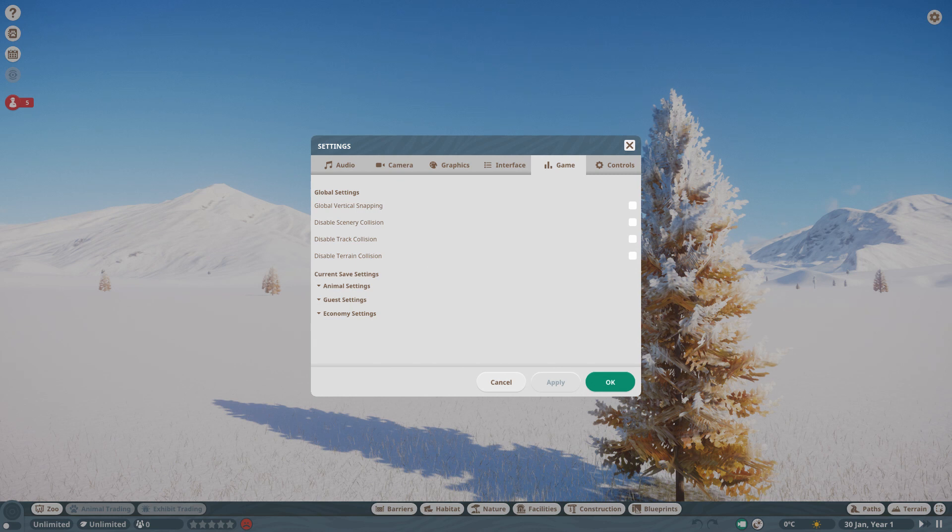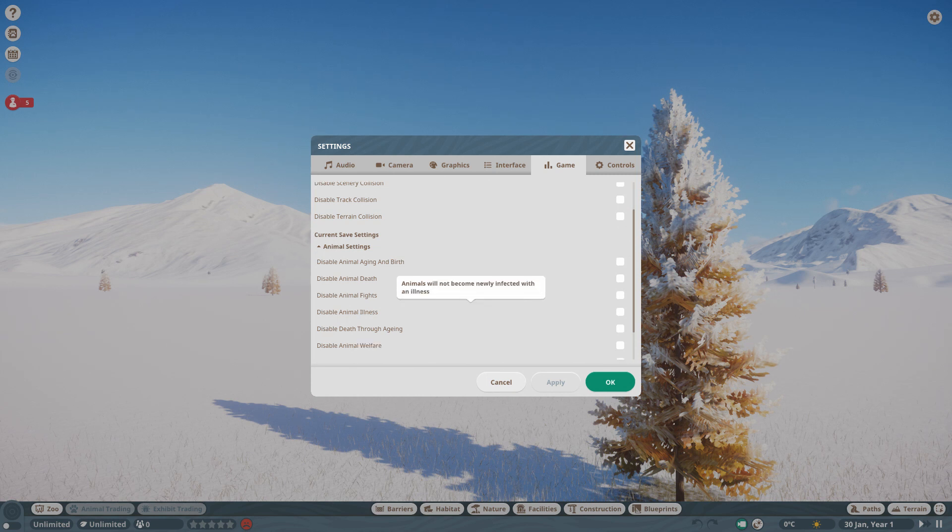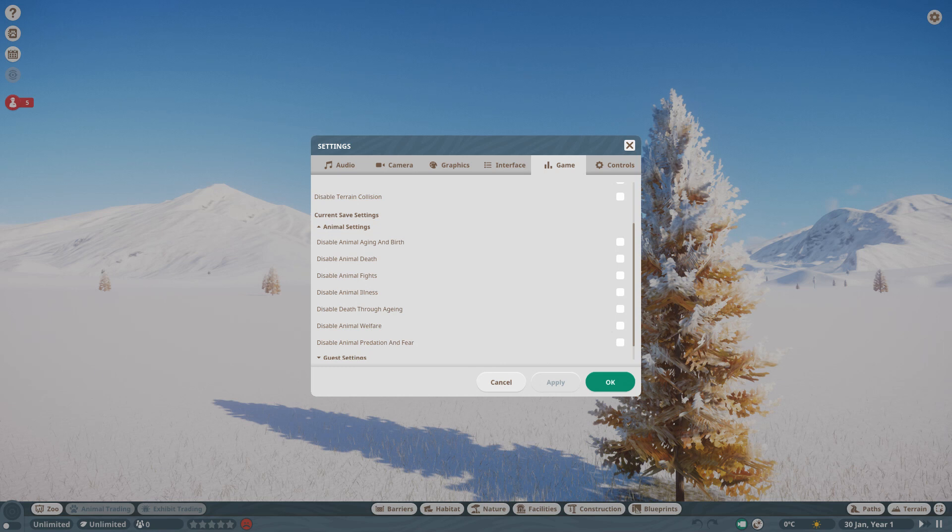You need to go into Settings, then Game, and you can see all the new settings down here under the current save settings. In Animals, we've got: disable animal ageing and birth so animals stay the same age forever; disable animal death; disable fights; disable illness; disable death through ageing; disable welfare; and also disable animal predation and fear, so it stops them from hunting each other.